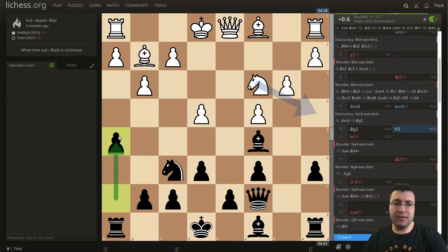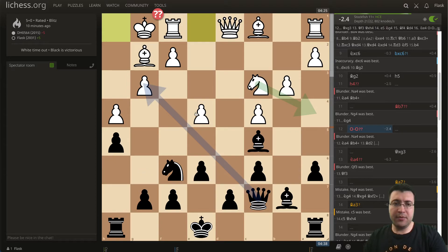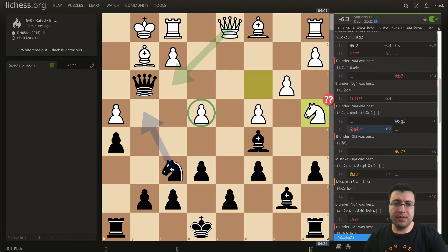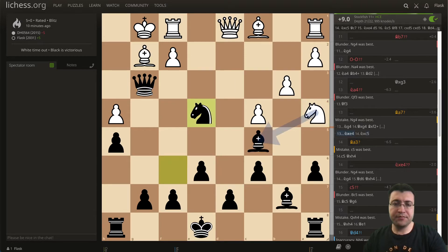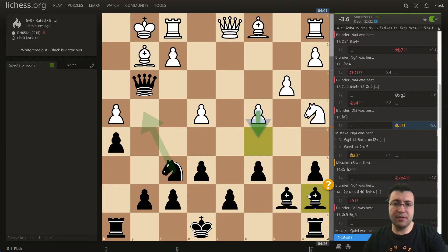I wanted this to either come here and take take, or provoke this h4 advance — and he fell for it. I waited for him to castle and this is obviously falling. I thought about queen here because it's a sensible move to get rid of the queen — it's very annoying in this position and it protects this knight. He did not do that. So what's the difference between these two squares for my knight? Let's see what's wrong with this one — oh, so he can take here. In the game I went back, right — I went back. He should have closed against my bishop but he did not.